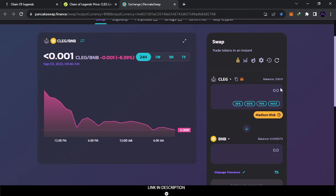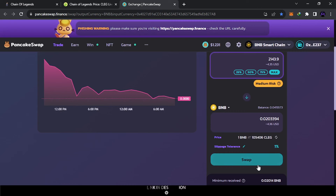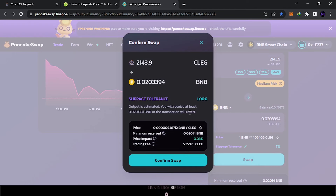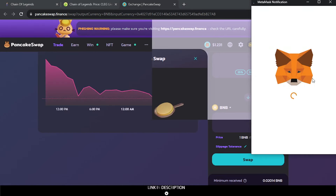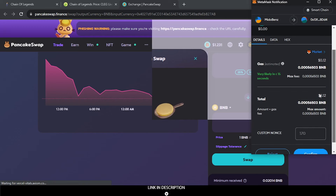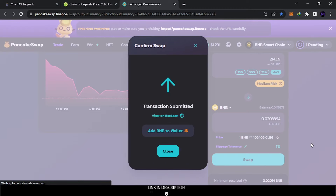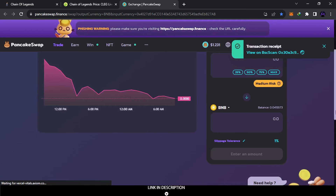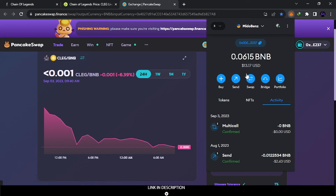At first they will tell you to activate — just use default and activate it, and next time it will be normal. Hit max — this is like four dollars, about 4.3. I'm gonna switch it to BNB, but you can do it to BUSD also. After swapping, the fees are about 21 cents — confirm. Everything moves from one token to another. It's all confirmed. This is how you can withdraw from Chain of Legends. Now to the next game.